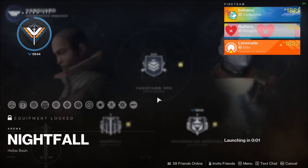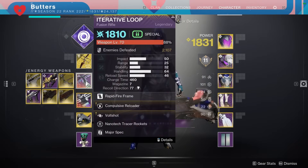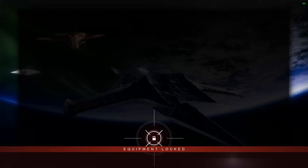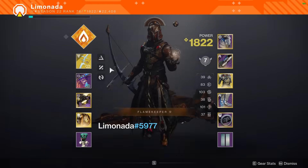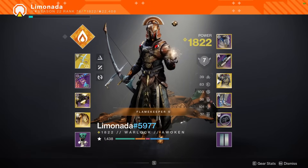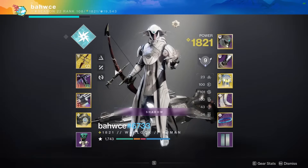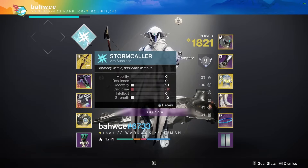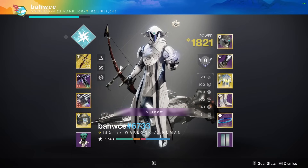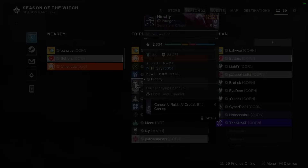For characters: I'm bringing an invisible hunter with tether, Wish-Ender for anti-barrier and unstoppable fusion rifle. Lemonada is bringing a solar warlock with a similar loadout — bow, fusion, machine gun with Phoenix Protocol to spam wells, since the number of ads should generate lots of wells. Boss is bringing a Stormcaller warlock with Vesper of Radius to do the blinding rift and disorient all the enemies, with a similar loadout as well.